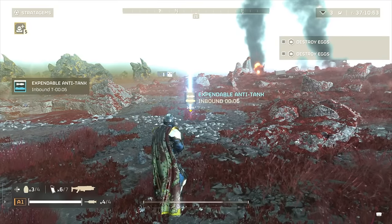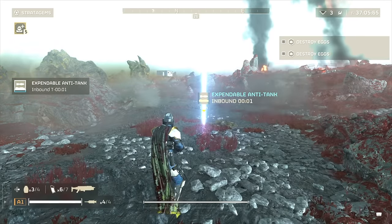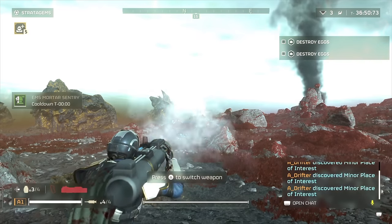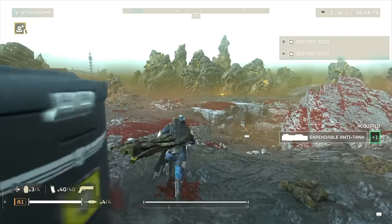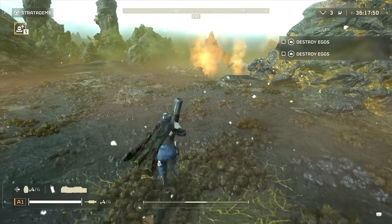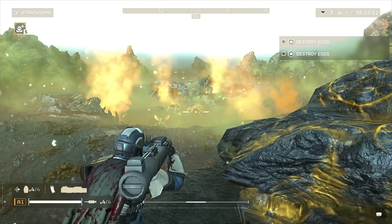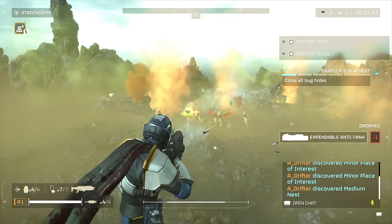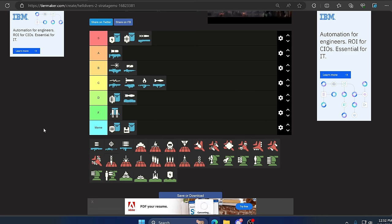Up next is the Expendable Anti-Tank weapon. When you're first starting out you think this is a good weapon — it gives you two shots and you and a friend can each pick one up and shoot a big enemy, then wait a minute or two to call in the next one. However beyond Terminid structures, this really can take down automaton targets like fabricator bases. And even shooting big enemies like Chargers in the weak spot or armored Automaton troops you quickly find it's severely underpowered. It's really not that good — D tier.